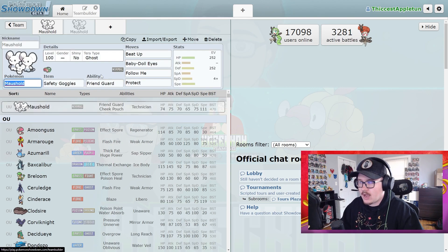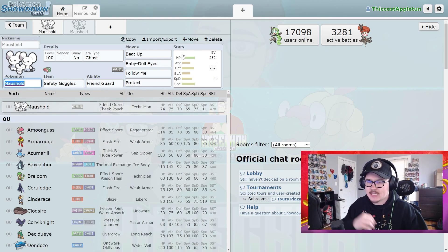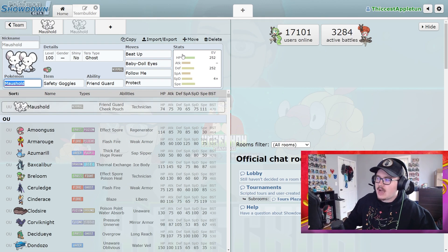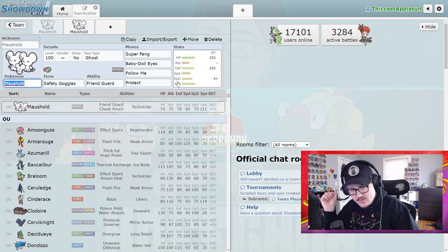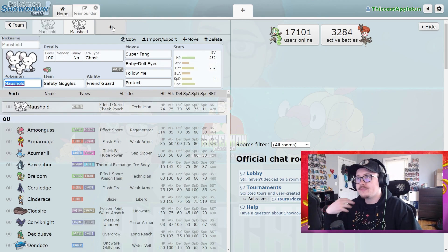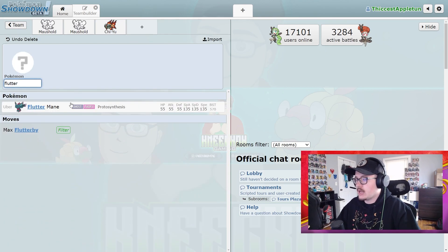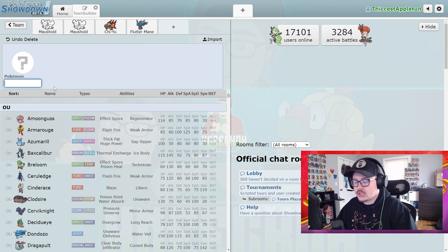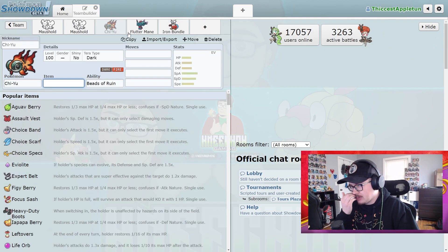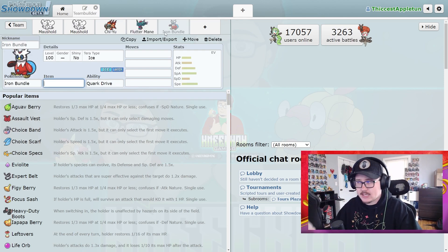However, throw Annihilape out — you don't need it for Maushold to really thrive. About 90% of the time you saw Maushold, you were seeing it with Annihilape, and yes it's a great teammate, but I think the Friend Guard version of Maushold is amazing in Regulation C. One of the best cores right now is Chi-Yu, Flutter Mane, and Iron Bundle — an incredibly powerful core because Chi-Yu lowers Special Defense and those two are faster than everything, doing tons of damage.